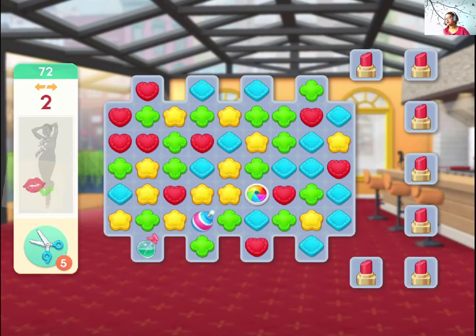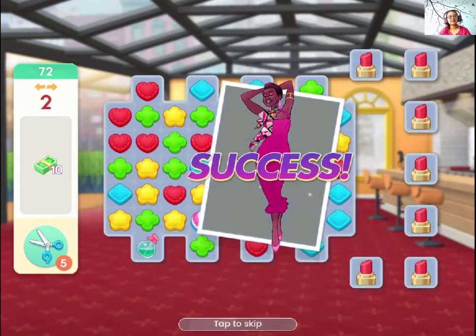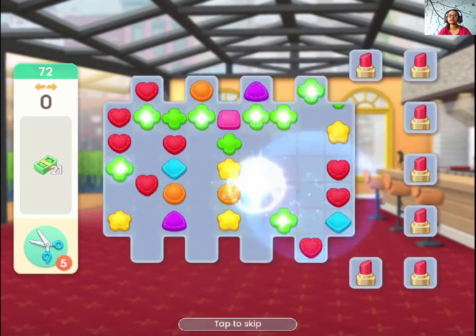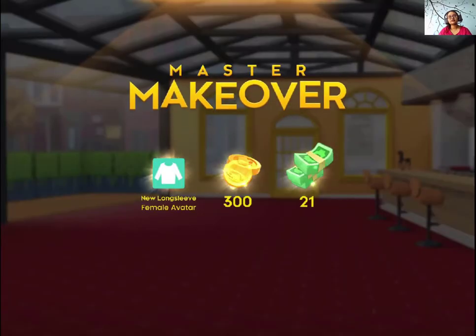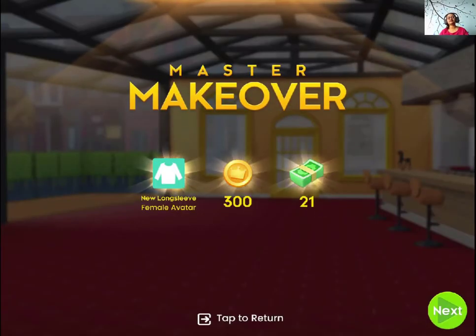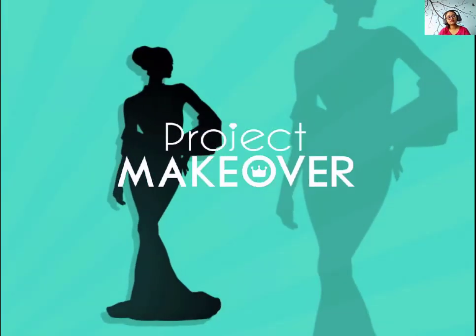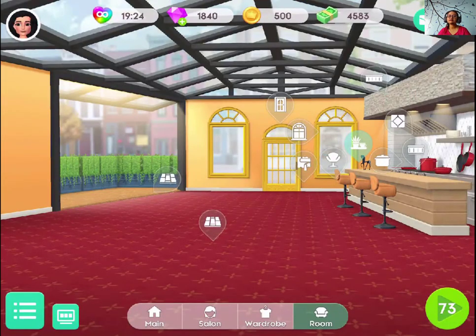Now we're done. Finally. So guys, clear out the shirts as soon as possible, because you'll then have to work with the spray bottle. Things get a bit stressed out, so all the best — work like that I did in this level, and all the best.